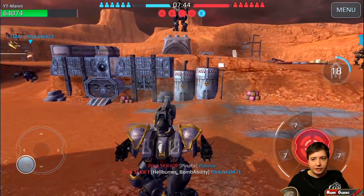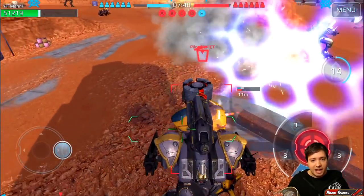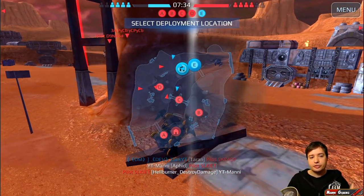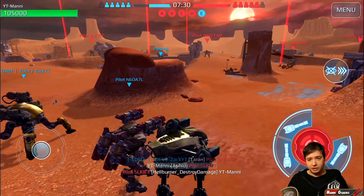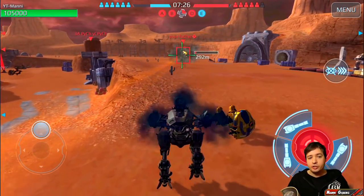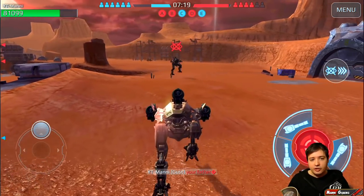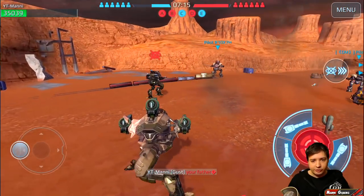He changed his direction super quick - I did not expect that. There is the Hellburner - you can see my health now. It will explode and I lose a lot of health, and when you kill him he explodes again and you lose more health. The Hellburner is a messed up machine. You have them running around at your face exploding all the time and shooting at you, and when you kill them they explode. When you don't kill them they explode - no matter what you do they're just gonna kill you.